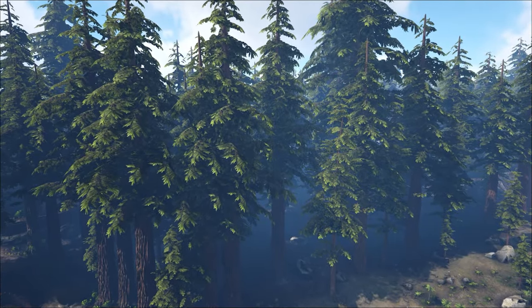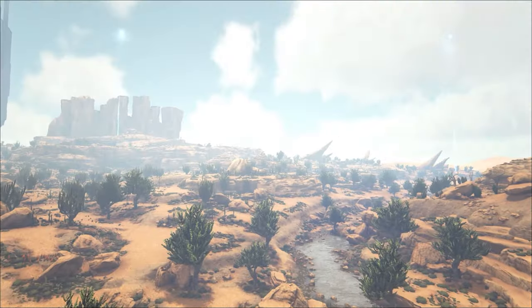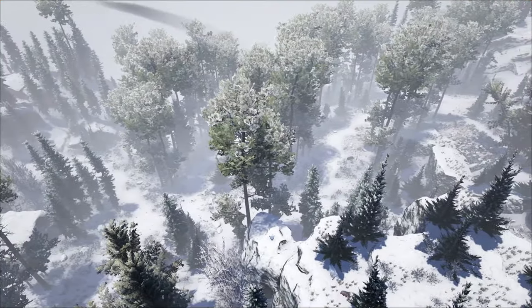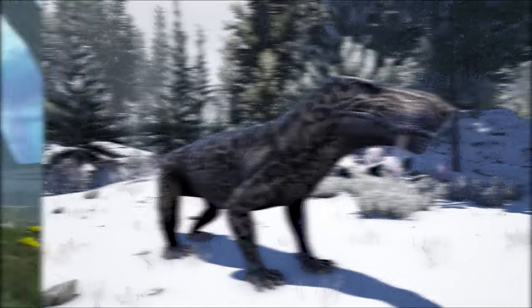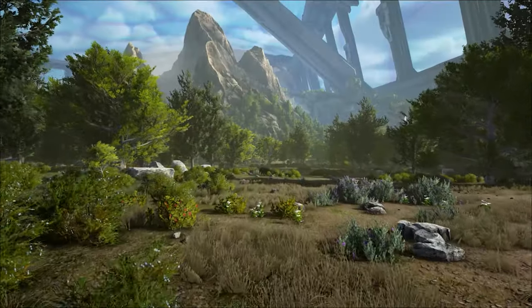Starting with the spawn locations, you can find them in Redwoods, Zung Forest on Extinction. Within Deserts you'll find the Scorched Innostran Sevilla. The Tundra Biome on Gen 1 is where you can find the X variant, and you can find the R variant within the Jungles and Forests of the Eden Biome on Genesis 2.